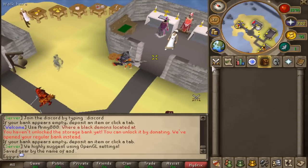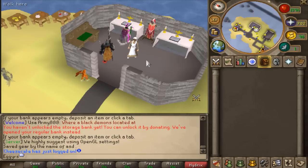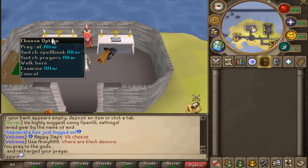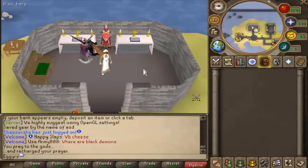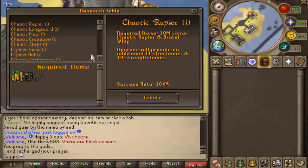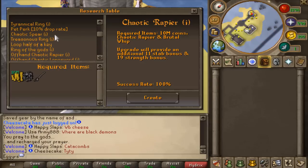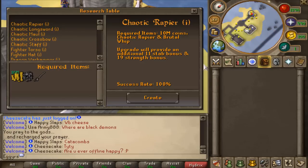Moving over to one of my favorite areas at the home — the altar area. You have the nurse to heal you at any time, the completion cape, a couple of altars to switch spellbooks, and you can switch your prayers as well. And then the research table — this is actually insane. With the research table, you can make better items by combining different things. For example, the chaotic rapier imbued requires 10 million coins, a chaotic rapier, and a brutal whip for some extra bonuses. They have all the chaotics like that.